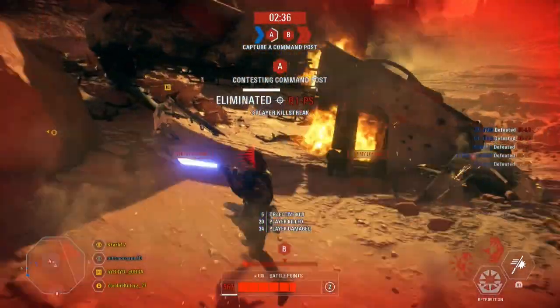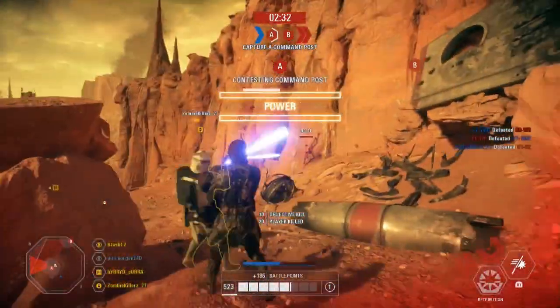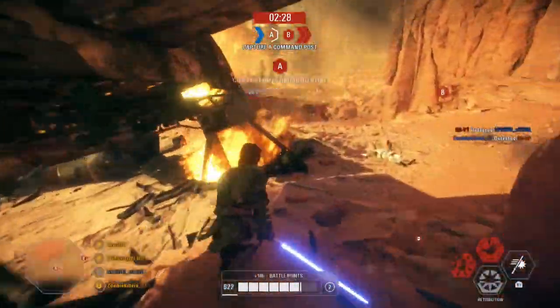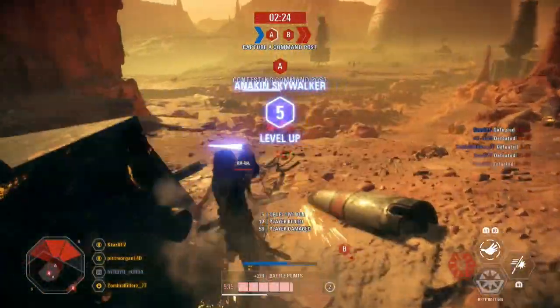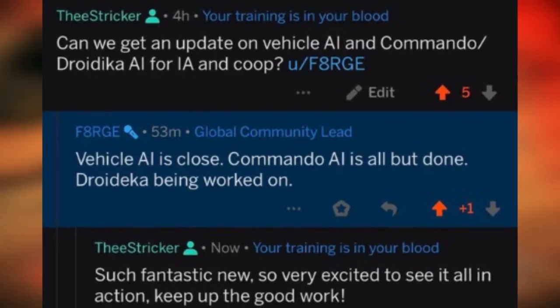Clone Commando AI have made their way to Instant Action and they perform as you would expect. They use their abilities and you even get their protection shield buff if you stand in the perimeter of their ability. Unfortunately, droidekas have not come with them quite yet, but Ben ensured us that they are getting closer to being finished along with vehicle AI.